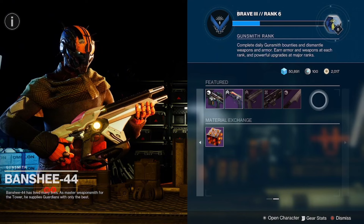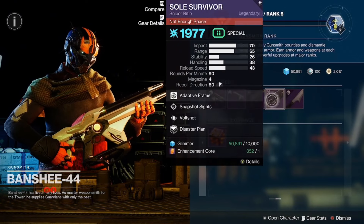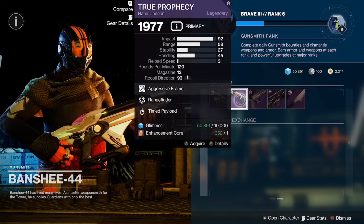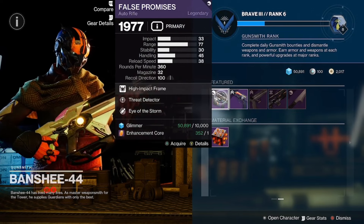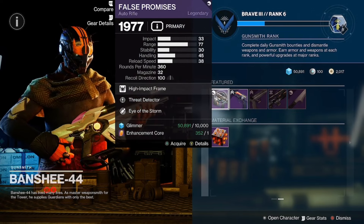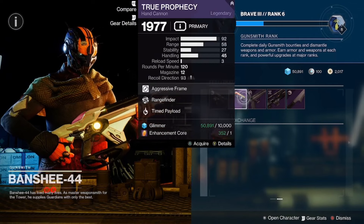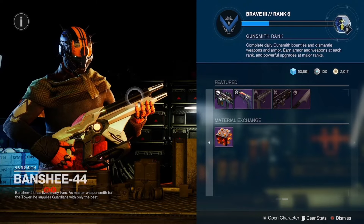Overall today, the best one out of the bunch will be Sole Survivor — that's the pickup for today. True Prophecy is not bad either because Timed Payload on True Prophecy is very good. False Promises is also solid. The runners-up would be True Prophecy and False Promises, but the top pick is Sole Survivor.